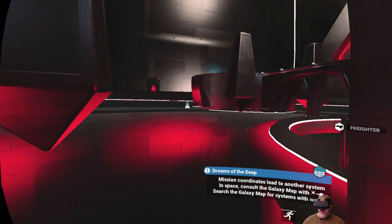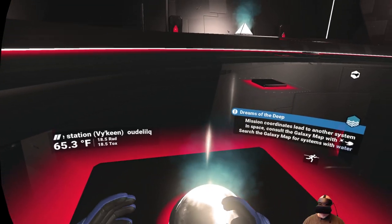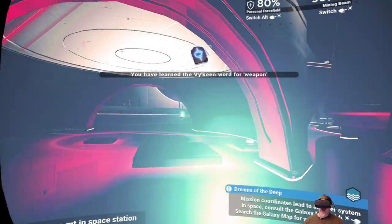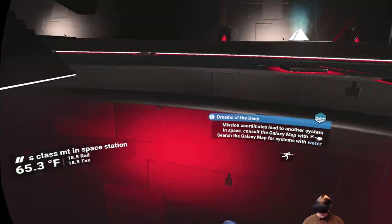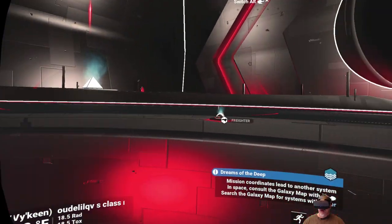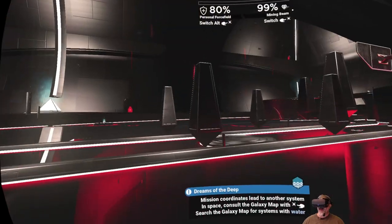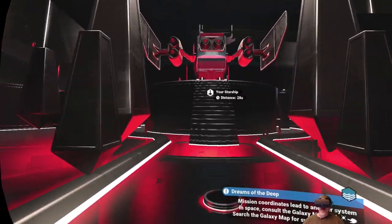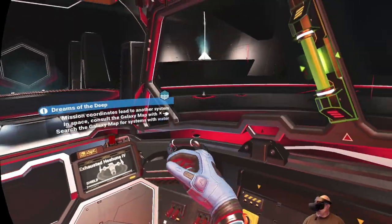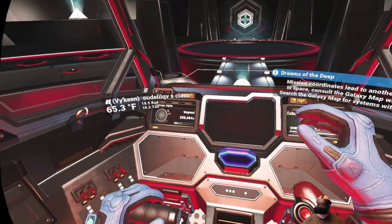Some of those dome things didn't do anything, and some gave us words. Maybe you're supposed to do them in some kind of pattern — I don't know. That's the Atlas interface, and that's kind of how everything went down. It's a bummer I didn't capture doing it for the first time, but at least now you can see it as we retraced our steps. Let's hop back in our ship, hop back out for a save point, and then we're going to go back to that system and follow this Dreams of the Deep quest and see what happens.